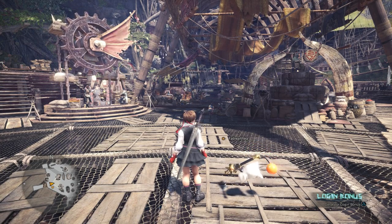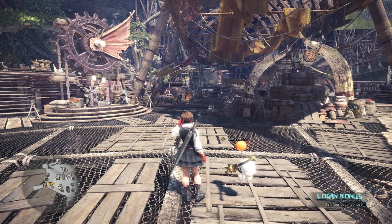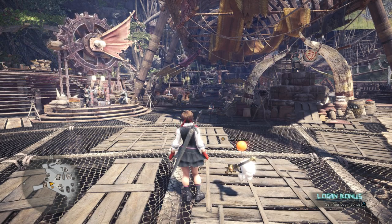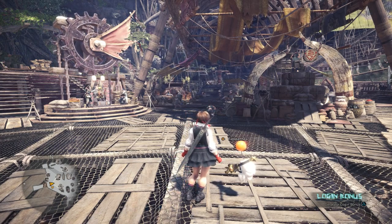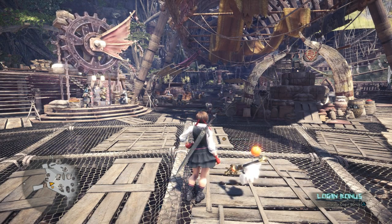Hey everyone and welcome back to Monster Hunter World. On this video we're doing the optional quest, A Summons From Below. I believe this optional quest is unlocked by simply killing tempered monsters. Once you kill enough it'll eventually pop up for you.